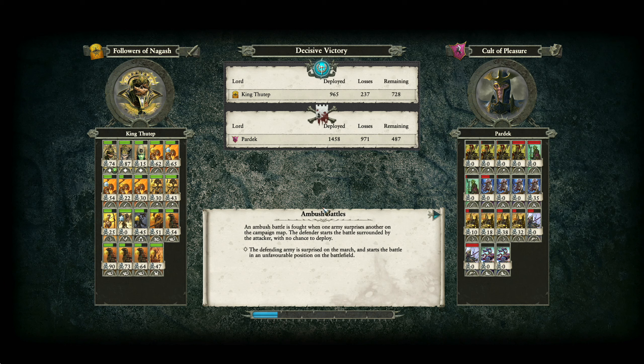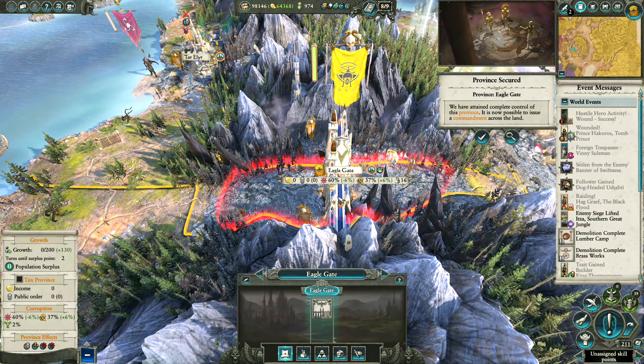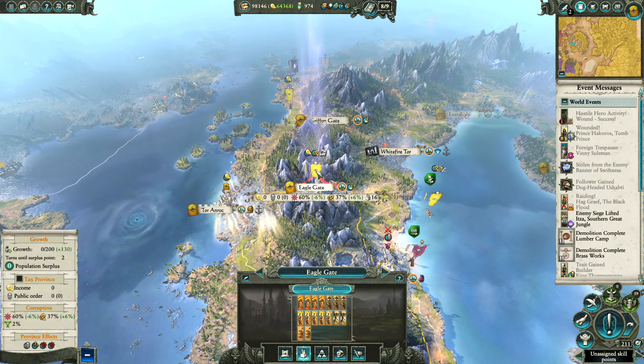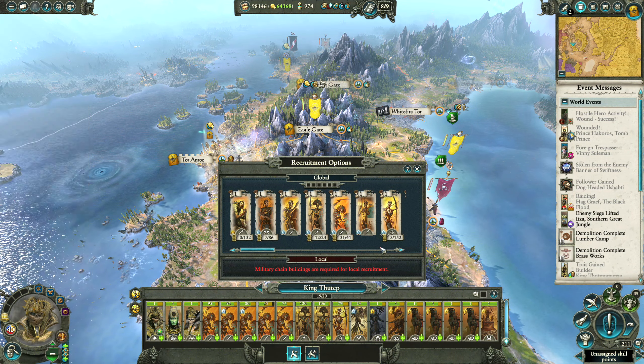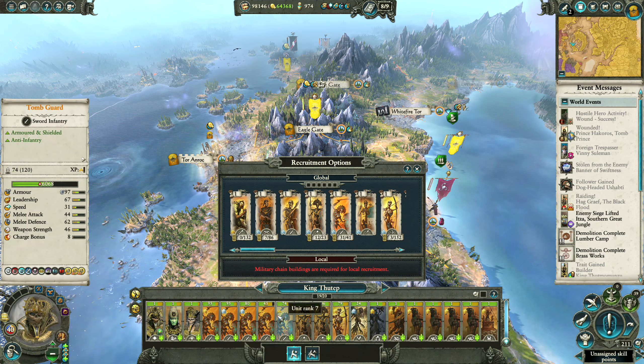Eagle Gate taken — is that all of the gates under our control now? I think it might be. That'd be really good, gives us good control over Ulth 1. We get it at level 3 as well. Oh no, we still need to take Unicorn Gate — nearly there. Did I lose a unit? I guess I lost some Tomb Guard.